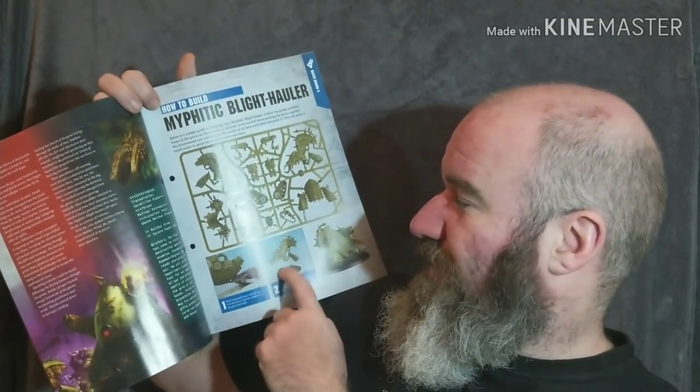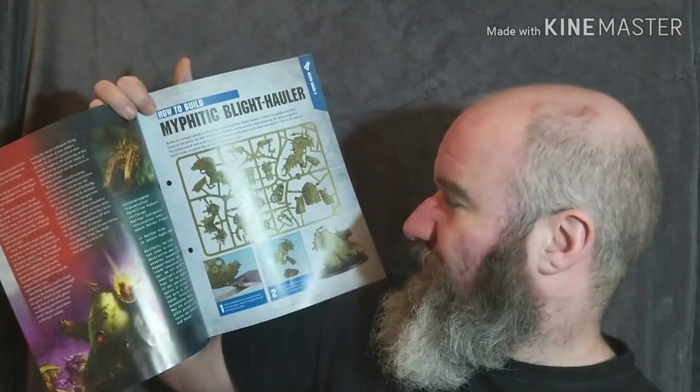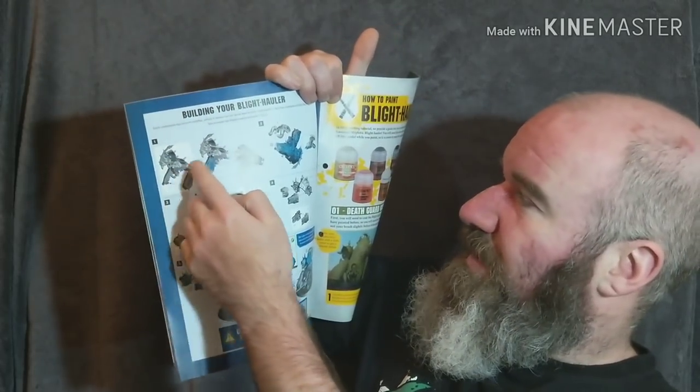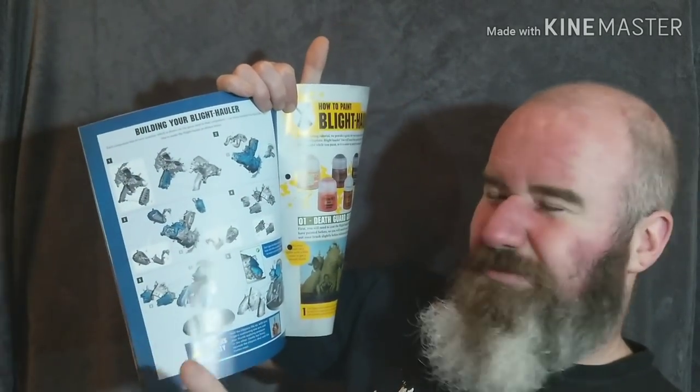Then it starts to give you brief instructions, but they're not really the detailed instructions on how to build it, because those are all on the next page which gives you all the numbered parts, numbered components, and tells you how to put it together. So the how-to-build section is spread over two pages, when really it could just be one page.